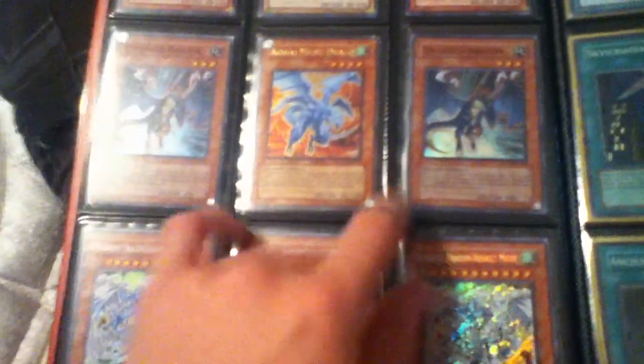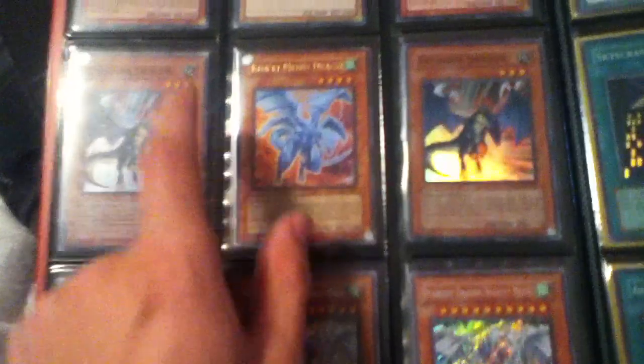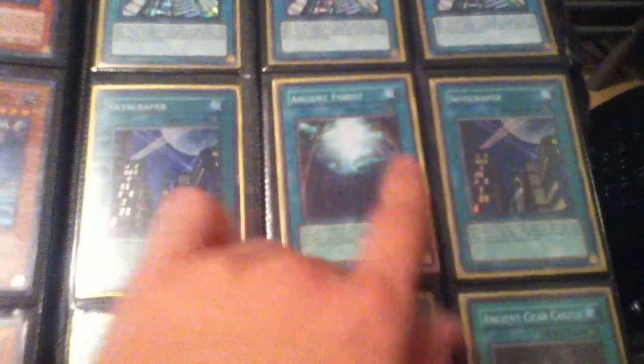And an Ultra Blue Eyes, 2 Super Exploder Dragons, and an Ultra Bad Condition Kwaki Mero Drago. 3 Secret Stardust Dragon Assault Modes, 3 Secret Malefic Worlds, 2 Super Skyscrapers and a Super Ancient Forest, 3 Secret Ancient Gear Castles.